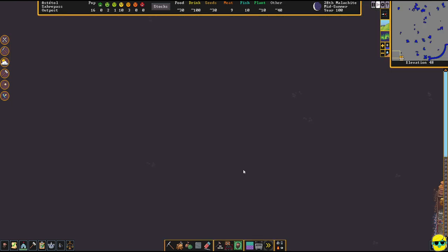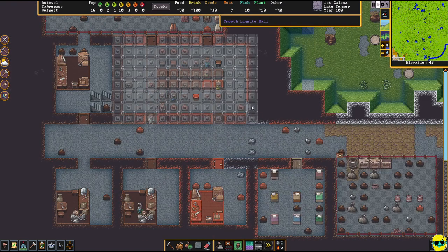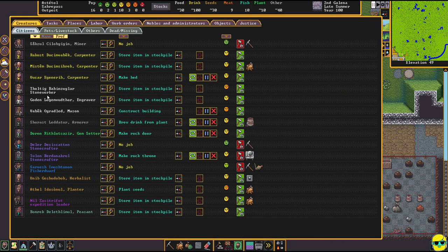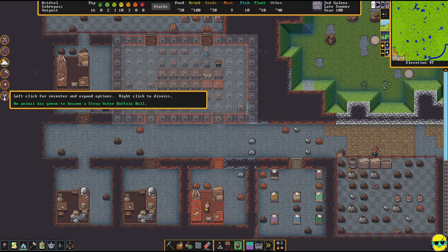Let's check on our food situation. We've made some drink, the plump helmets are growing — it looks great. Someone is brewing drink. Only three people are unhappy and two people are quite happy. Checking the citizens panel — a stone crafter and a fisher dwarf have no labor because I specialized them into mining, so watch out for that. An animal has grown into a stray water buffalo — we had a baby. Someone's become a carpenter. We've struck a new mine. It's summertime.